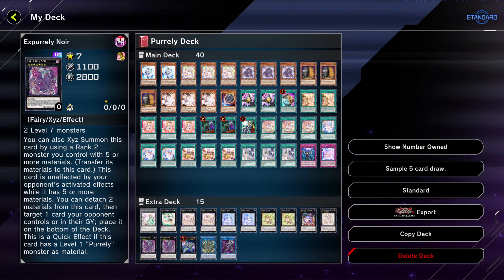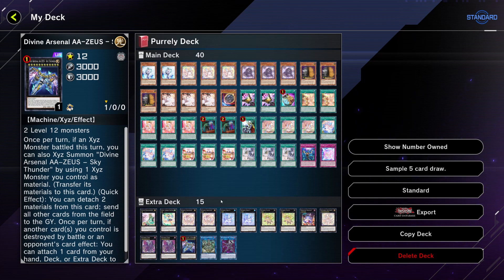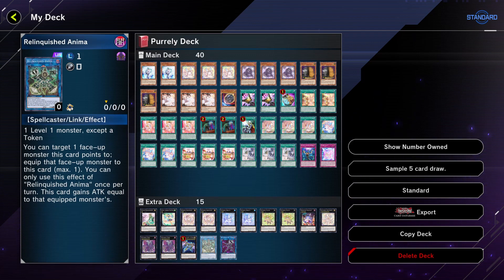One copy of Happiness and two copies of Noir — Noir is the boss monster of the deck. You stack it with a bunch of material, get lots of draws with Sleeping Memory, and it essentially acts as a towers for the deck. You can also detach two materials to target one card your opponent controls or in their grave and place it at the bottom of the deck — a quick effect you can do multiple times, though you lose invincibility if you drop below five materials. One copy of Zeus since it's an exceed deck. One copy of Relinquished Anima — getting a level one monster out makes it worth having a link monster, and stealing your opponent's monster is powerful.